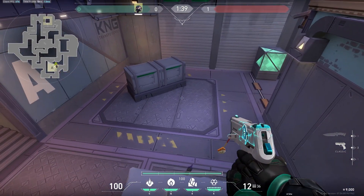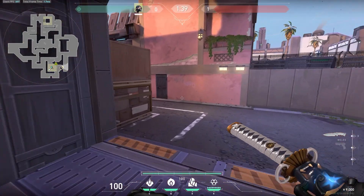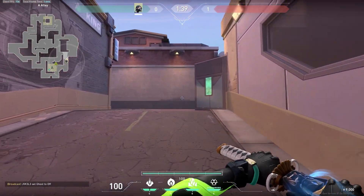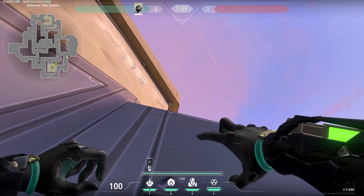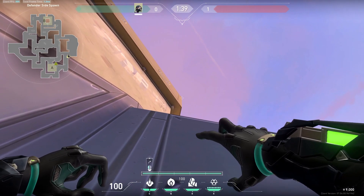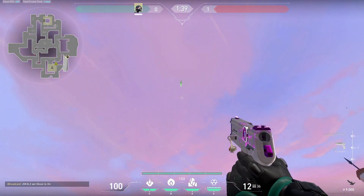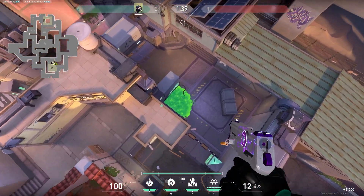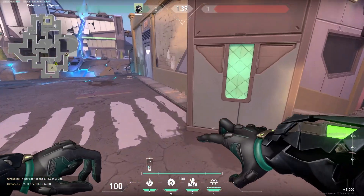You want to come over here and line yourself up with this box. For this first lineup, shoot the molly just below the top of the corner and this molly will land right there — place the spike right there.